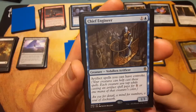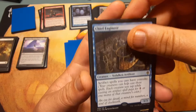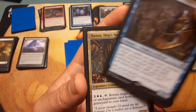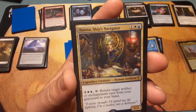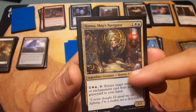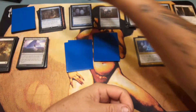Chief Engineer: one and a blue. Artifact spells you cast have convoke — that is awesome, and it's a 1/3. Hannah, Ship's Navigator — my favorite artwork by Terese Nielsen. For one white and a blue, tap it: return target artifact or enchantment card from your graveyard to your hand. Really great utility.